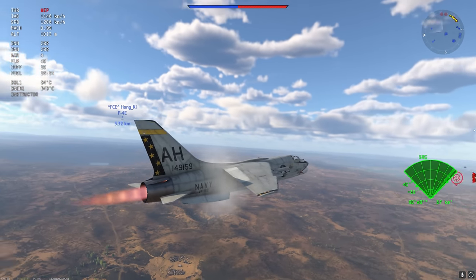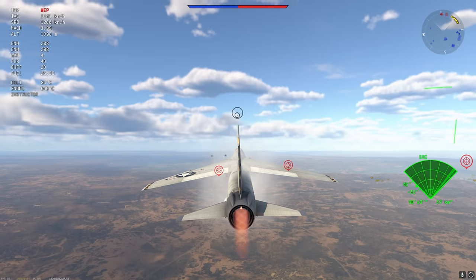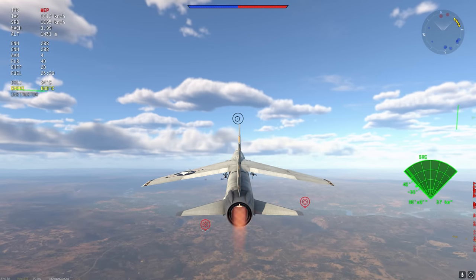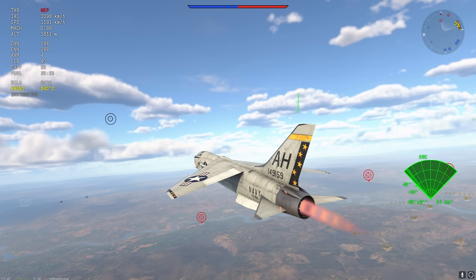We have a tilting wing of sorts, but we don't really use that — it's only really for landing and the combat flaps are all we really need here. A bit of combat flaps, a couple of flares, an afterburner, some 20 mils, and some AIM-9Ds is all we need to take out the trash.